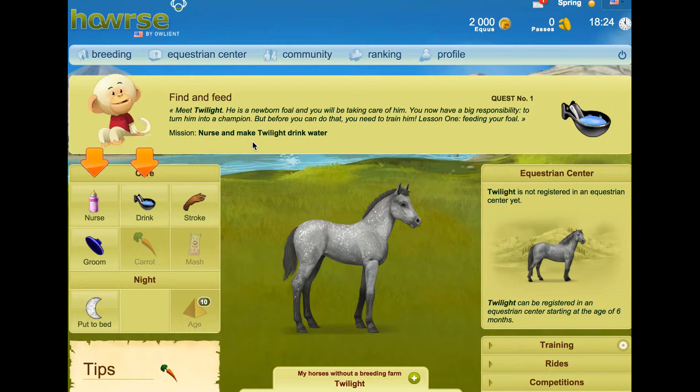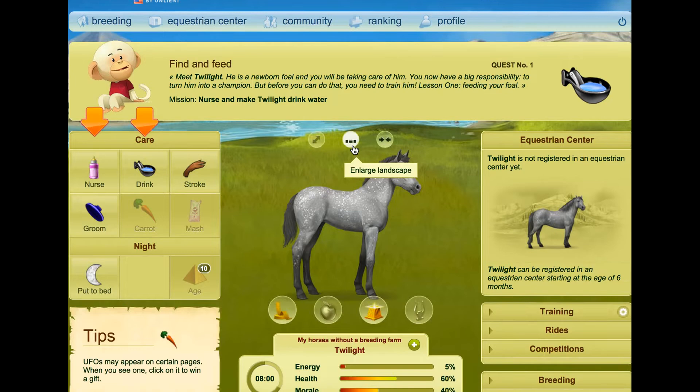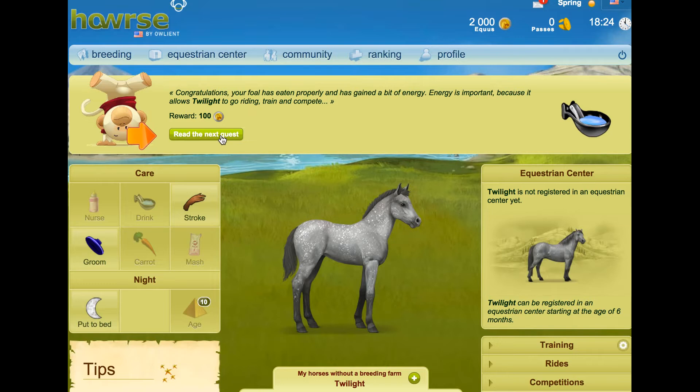Find and feed. Meet Twilight — he's a newborn foal and you will be taking care of him. You now have a big responsibility to turn him into a champion, but before you can do that you need to train him. Lesson one: feeding your foal. Mission: nurse and make Twilight drink water. Congratulations — your foal has eaten properly and has gained a bit of energy. Energy is important because it allows Twilight to go riding, train, and compete.